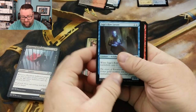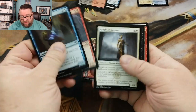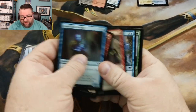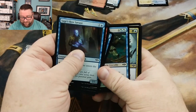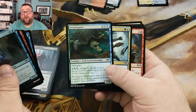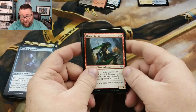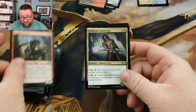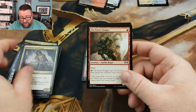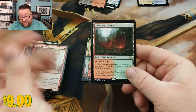Let's see what's in this pack. This guy is not the one I was thinking about — he's not the one that's really hot right now. That thing is flipping creepy. I don't care who you are, that's creepy. Let's see what we got here: Dagger Caster, Syndicate Guild Mage, 10th Street Dodger, and the rare is — hey, a Stomping Ground!